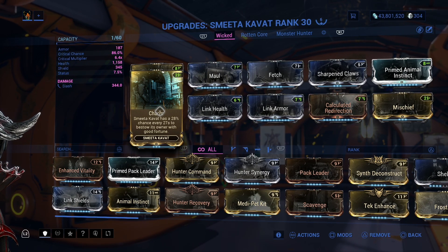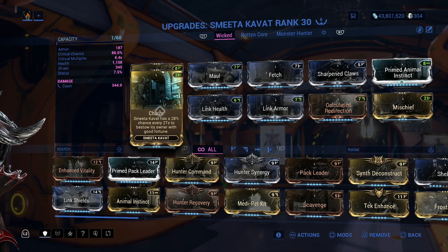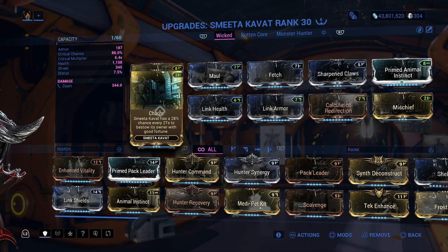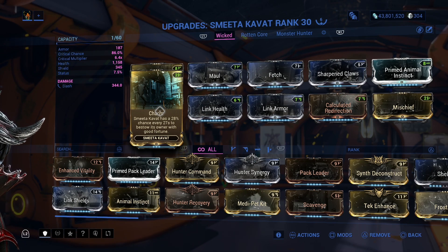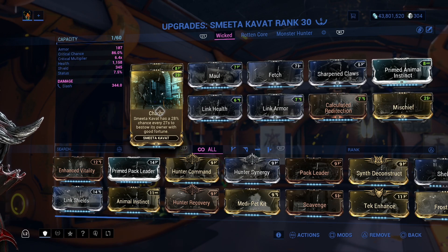Sometimes it might not be, but if it's in your favor, it will. The good fortune that it procs can be anything from double ammo, energy, and health pickup to double affinity, double credits — all that jazz is just in one of its procs.